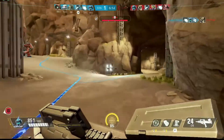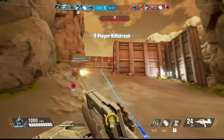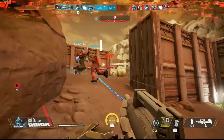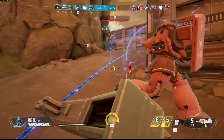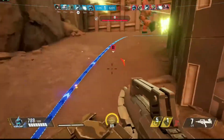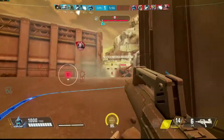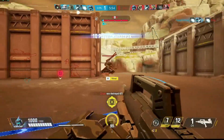The defending team wins if the attacking team runs out of time without capturing the point. You can actually draw in this game mode — if both teams capture and conquer both objectives, the match goes into overtime. If both teams have the same number of points and the same suppression rate, the match ends in a draw.